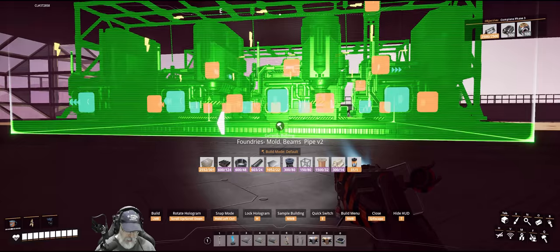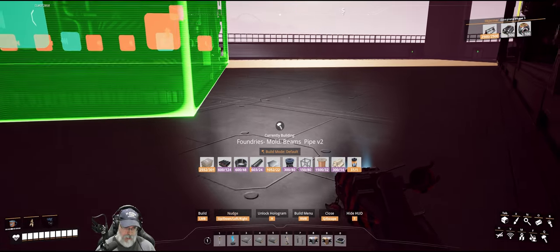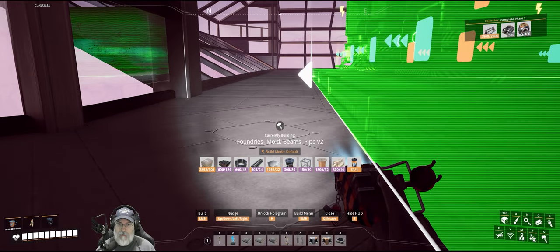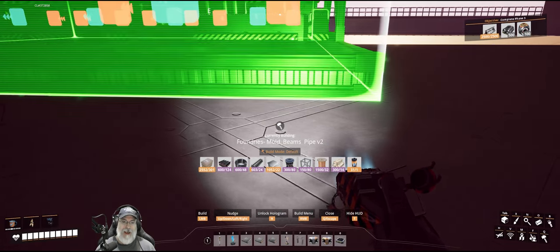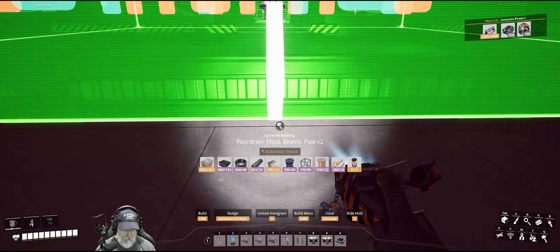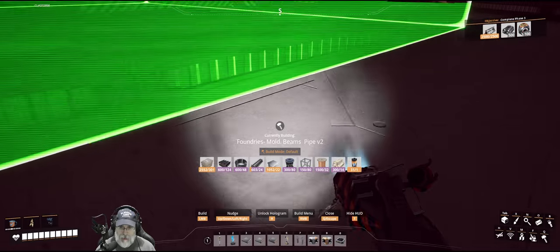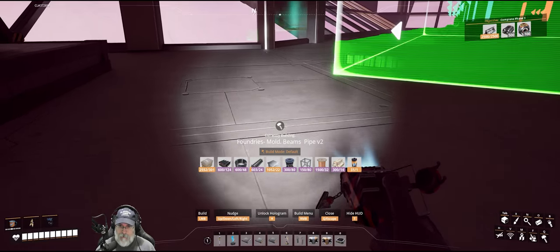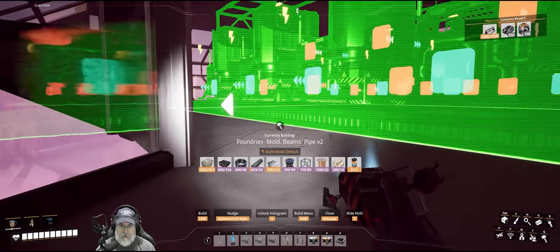I need to unlock that for a minute. Let's move back this direction until that corner is on this seam, but then it needs to come forward to line up with this seam. One more nudge. Let's eyeball this spot, unlock it, lock it again. The corner's right on that seam and we have one full foundation in front. I think that's correct — let's lock it in place.